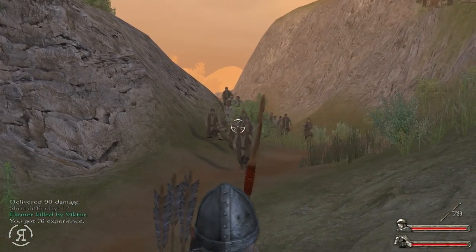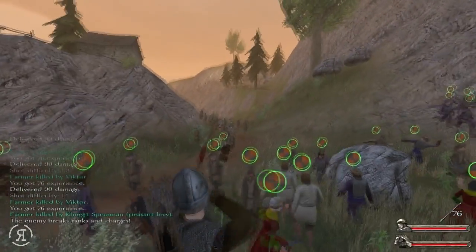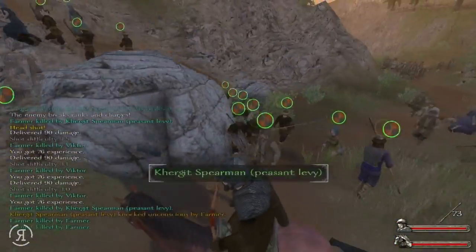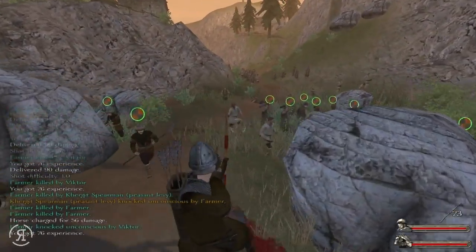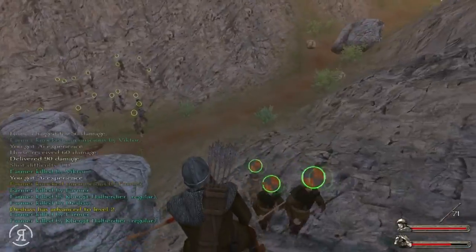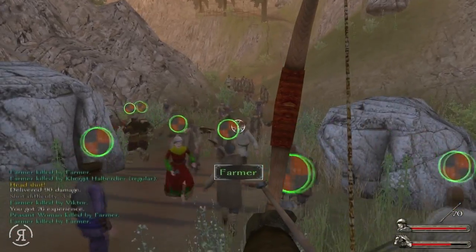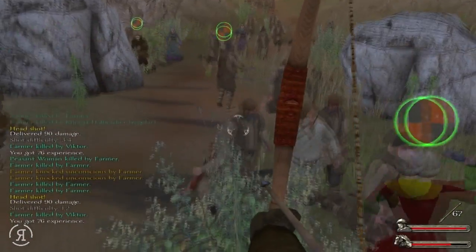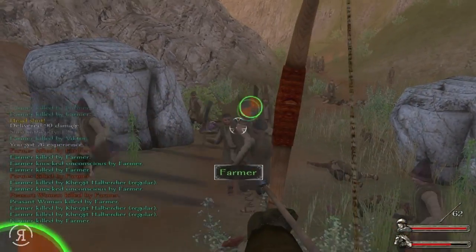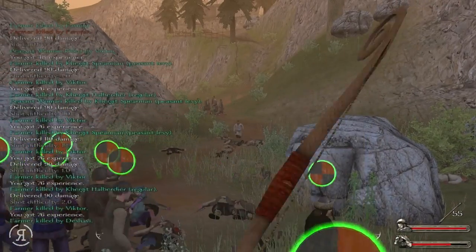One of you stated in the comments that the cloth yard arrows are miles better than the eastern arrows — they do give plus 15 damage, which we knew. But the 35 extra arrows from eastern arrows may be worth the trade-off. I will be keeping the cloth yard arrows and having some eastern arrows in a secondary slot as a buffer to fall back on in case I miss too many shots, which is highly likely. I really am very bad at shooting on horseback, as you can see — missing quite a few.